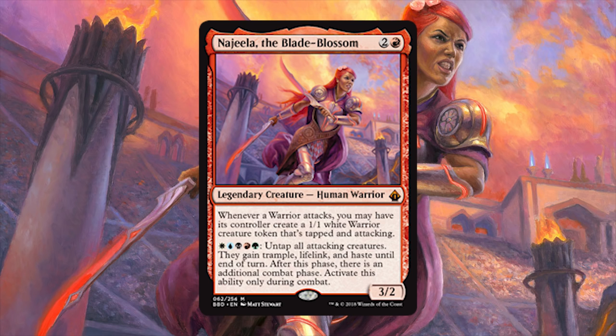You can also pay one white, one blue, one black, one red, and one green to untap all attacking creatures — they gain trample, lifelink, and haste until end of turn. After this phase, there is an additional combat phase. Activate this ability only during combat.